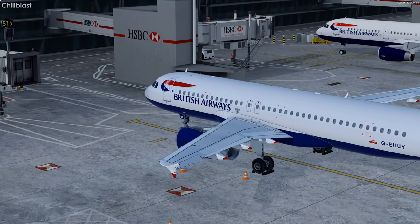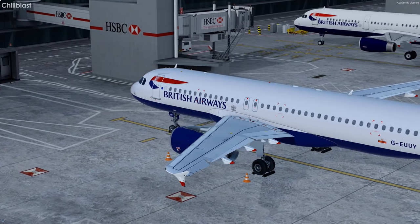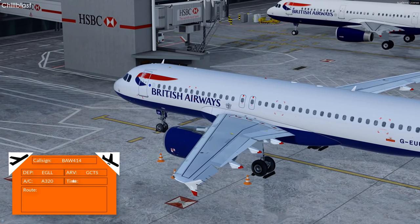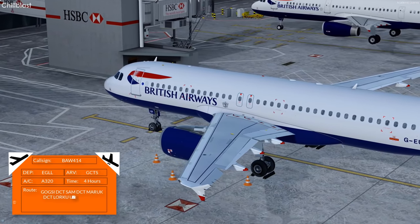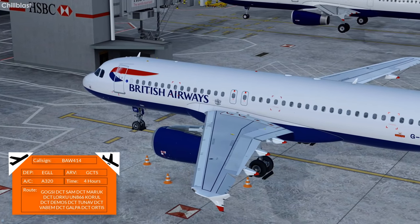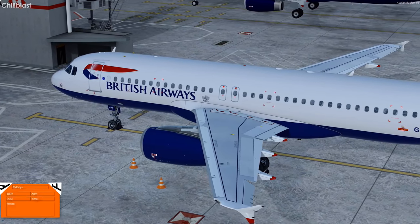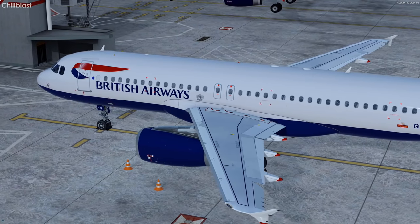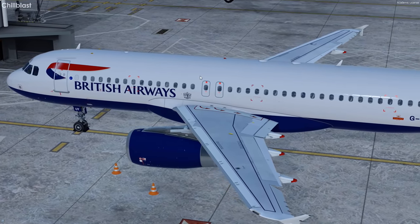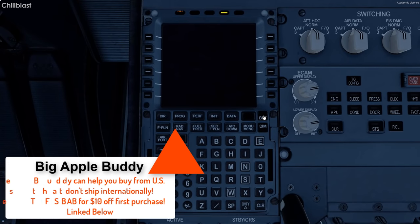Hey guys, welcome back to another P3D video. Today we're flying this British Airways Airbus A320. FSLabs have released the update so we can now fly on the P3D version 4.5 hotfix 2. We're sat on the ground at London Heathrow and we're doing a four-hour flight all the way down to Tenerife. Given the length of flight, I really want to get our fuel on the aircraft as soon as possible, so let's get inside and get things set up — FMC, let's bring it up.